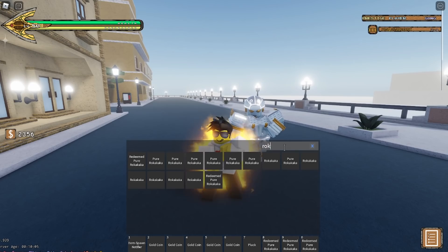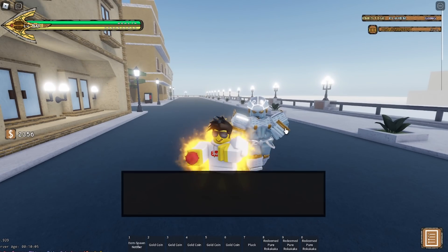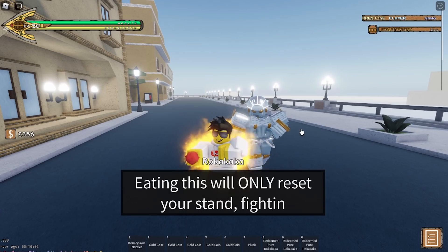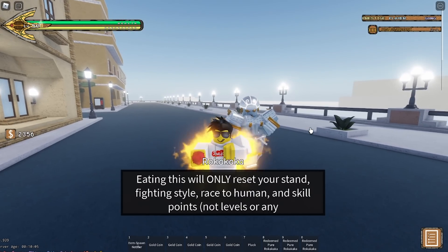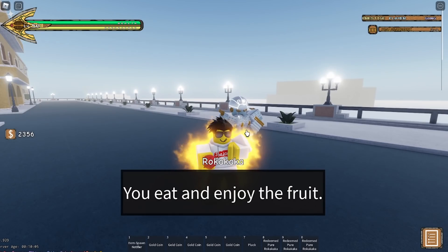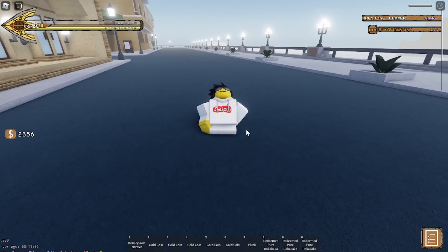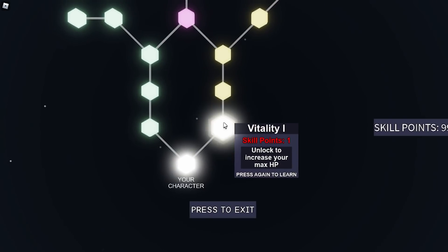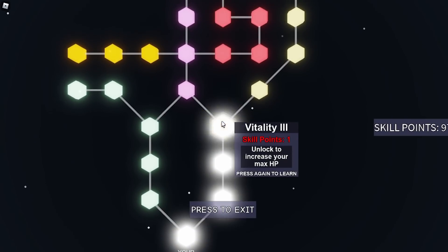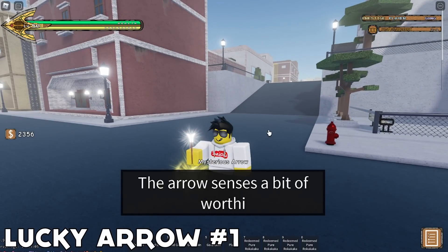I'm gonna roca this stand because I don't really need it — so bye bye shiny Gold Experience. It's a pretty good shiny, I had it for a while, but I'm willing to invest and see if I get something better. All right, first lucky arrow — I always go with vitality in the skill tree, so much better than speed. First lucky arrow, please don't scam me.